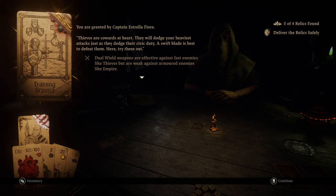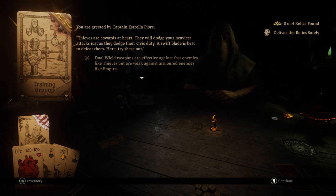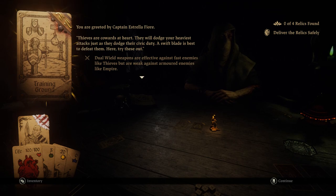You are greeted by Captain Estrella Fiore. Thieves are cowards at heart - they will dodge your heaviest attacks just as they dodge their civic duty. A swift blade is best to defeat them. Here, try these out. Dual-wield weapons are effective against fast enemies like thieves, but are weak against armored enemies like Empire.